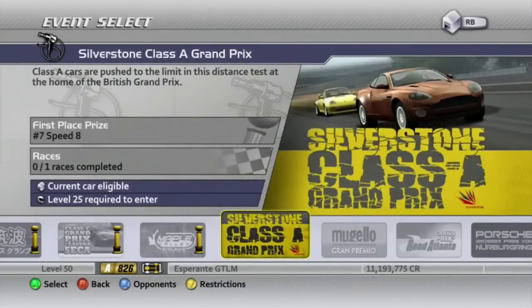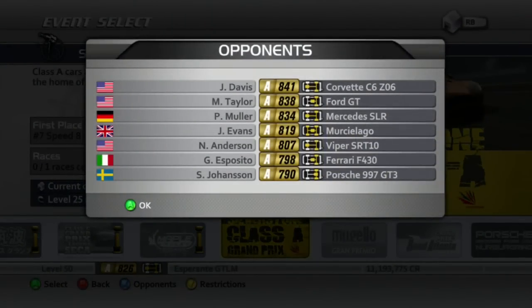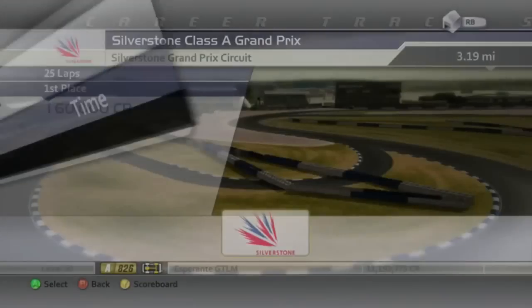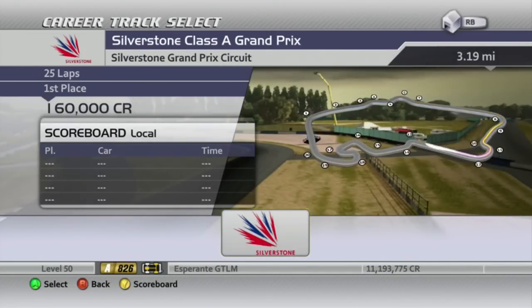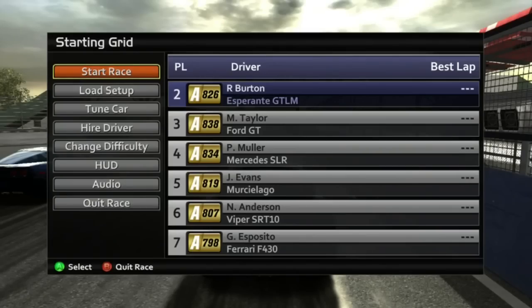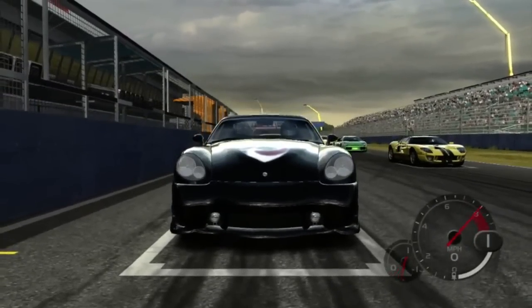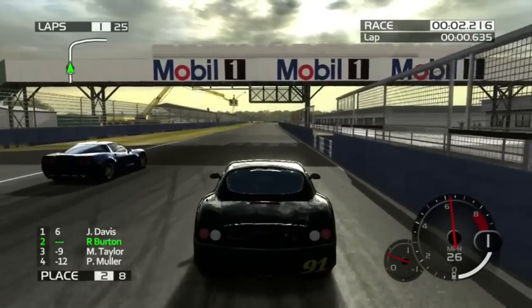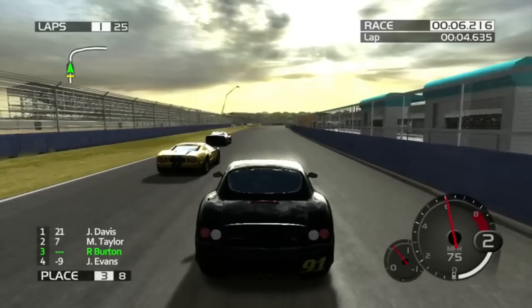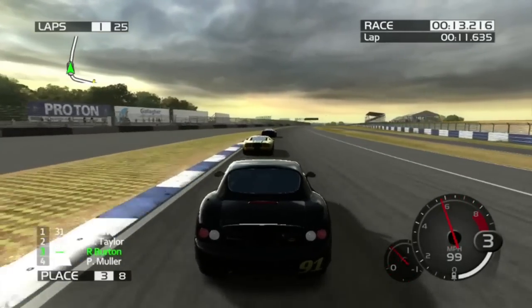On to our fourth of ten endurance races — the Silverstone Class A Grand Prix. Here's our opponent list, no Rossi in this one; the field is headed by Davis and Taylor. It's another 25-lap race at Silverstone, so this is going to take a lot longer than at Maple Valley. I'm starting second — I was actually expecting a lower spot on the grid. Let's see how this Panos fares against the Ford GT and the Corvette.